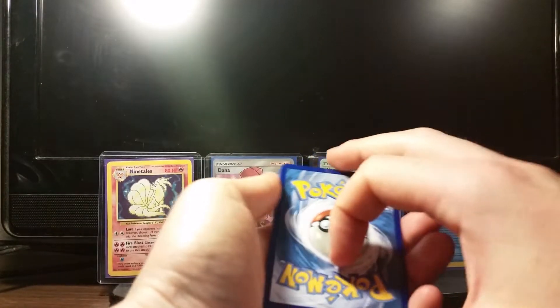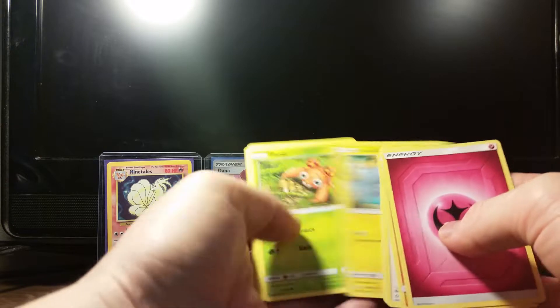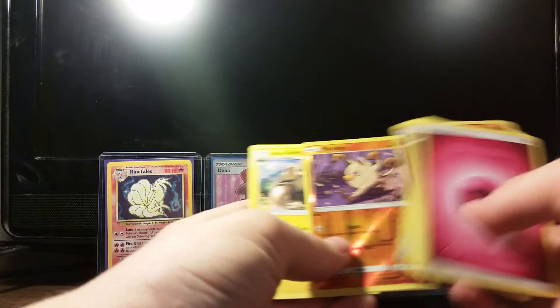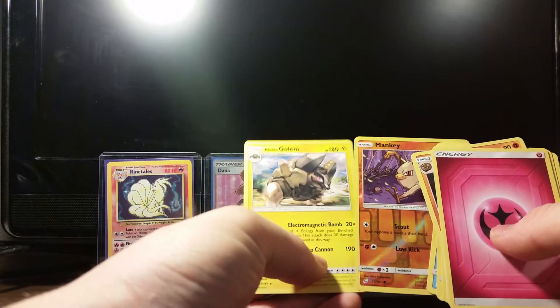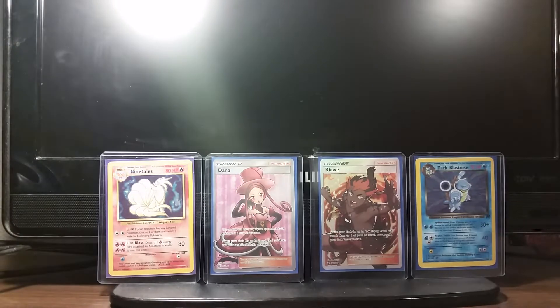Let's see here. Fire. Fairy. Kabuto, Nita, Parasect, Blitzel, Squirtle, Mankey Reverse, and an Alolan Golem. Starting off the pack opening with nothing much.